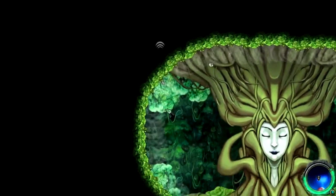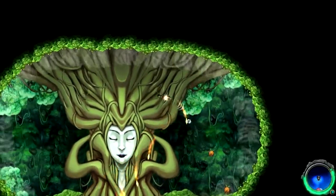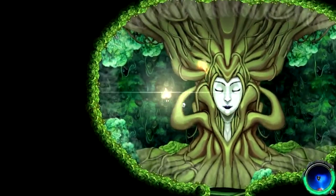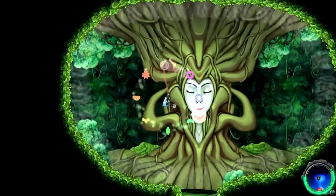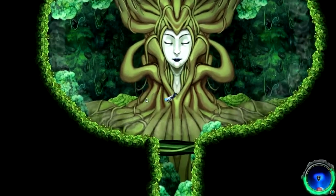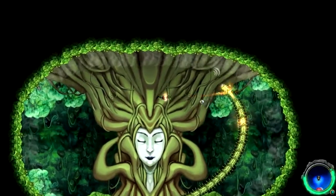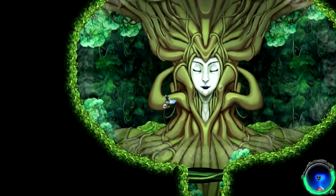Well, if this doesn't spell bossroom or something interesting, I don't know what will. There you go — that's a tree with a face for you. Is that going to hit me? Oh my god. What? Are you kidding me? Is this a survive-the-challenge room or what? Because I can dodge stuff. Wrong button. Oh — was it actually telling me to hit it there in the eyes? Yeah, I think it was. God, those things move awkwardly.